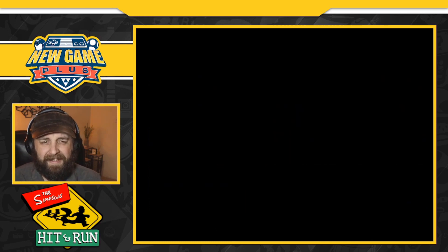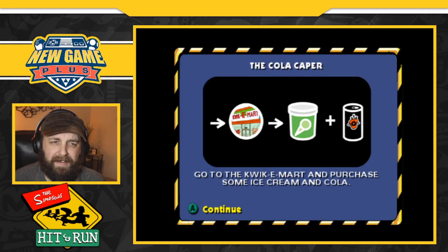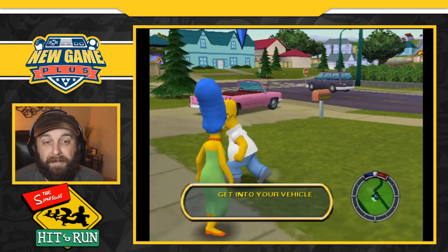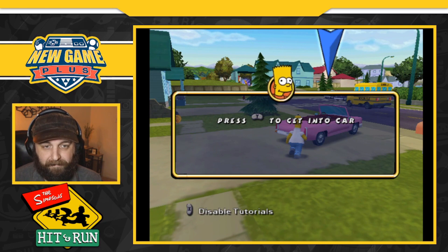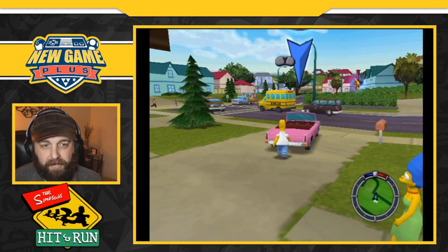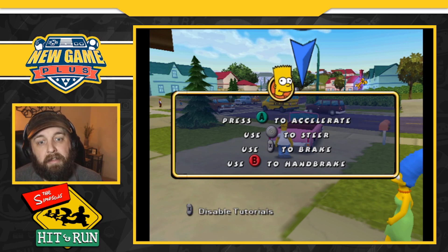Probably Milhouse. Marge says somebody ate every dessert in the house and needs ice cream — so we're driving around to the Kwik-E-Mart. This is sort of Grand Theft Auto-ish, I don't know. We're gonna find out, but I have a feeling the driving is gonna be crazy. Adjusting the camera is gonna take a little getting used to. Accelerate, steer, brake, handbrake — got it.